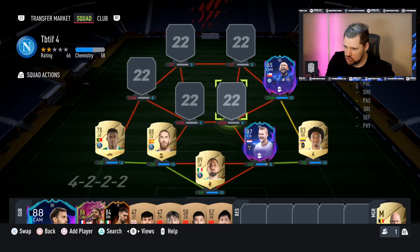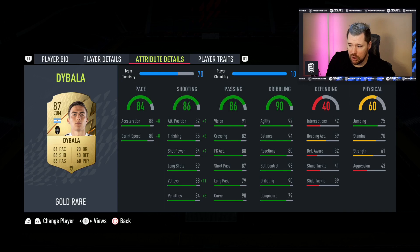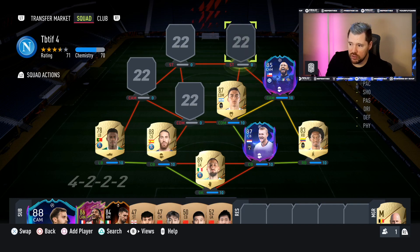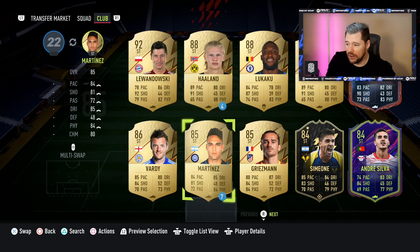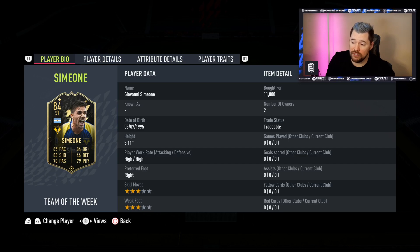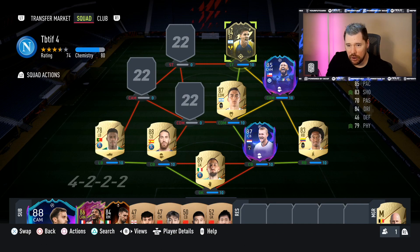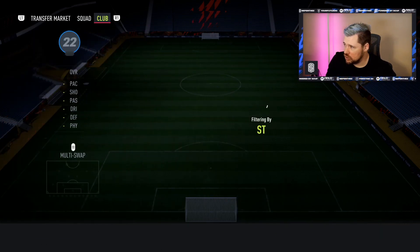At the next position we have Paulo Dybala. I personally didn't like him for three reasons: 70 stamina, 79 composure, and 43 aggression. He's got a hunter chem style for some boost. But I'm super excited to try Simeone — the special doubled-up inform. He's got a sniper on him, only three-star three-star, but I used Haaland three-star three-star and he was amazing. Simeone has well-rounded dribbling, brilliant shooting, good pace, good heading, and reasonable passing for a striker.